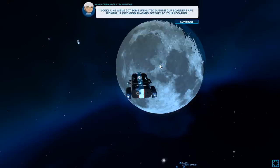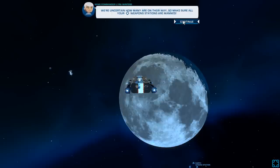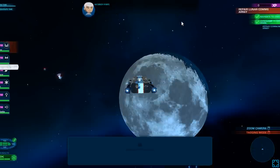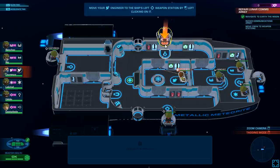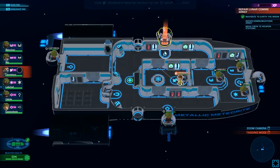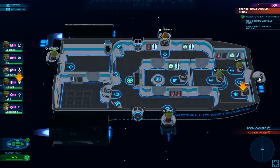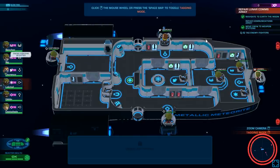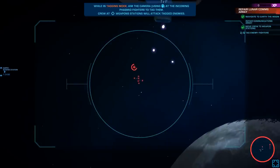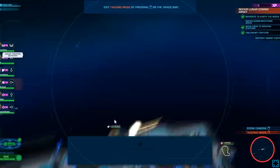Looks like we got some uninvited guests. Our scanners are picking up incoming phasmid activity to your location — we're uncertain how many there are on their way. Make sure all your weapon stations are manned. Select your engineer and move them to the weapon station. Engineer is now on the way to the weapon station. Select your security officer. Well, that's kind of neat.